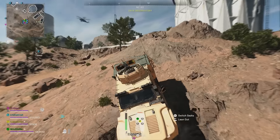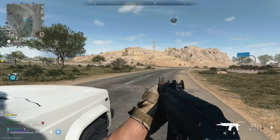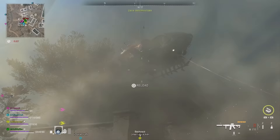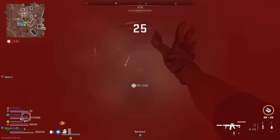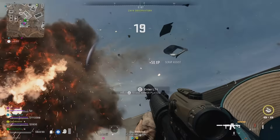Did you know there's a vehicle that can basically climb mountains in DMZ? Or how about the fact that you can instantly refuel vehicles and repair them when you're not even anywhere close to a gas station? Or maybe you don't want to do an eliminate enemy squad contract but you still want to find enemy players on the map easily. We've all been there — I like to hunt people down as well.